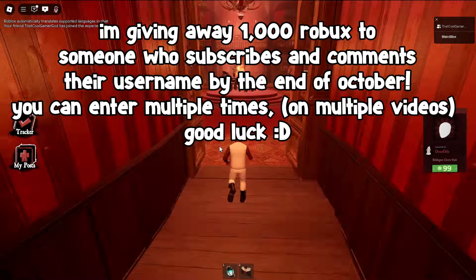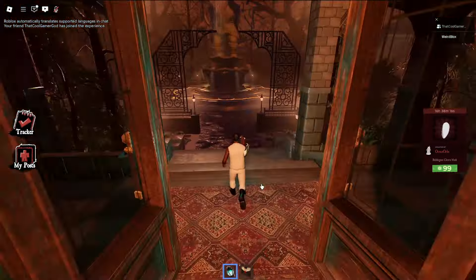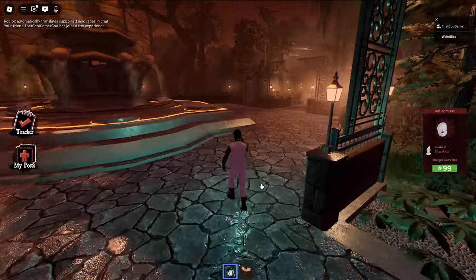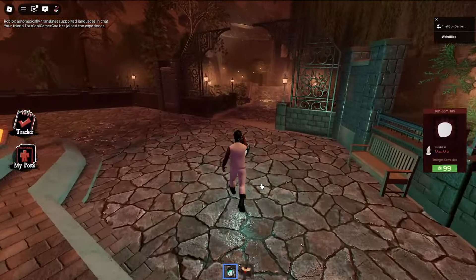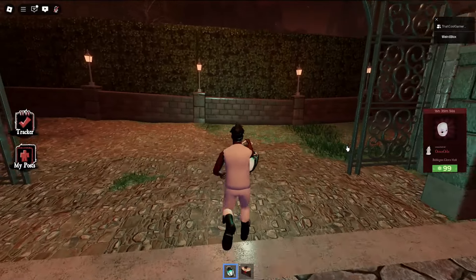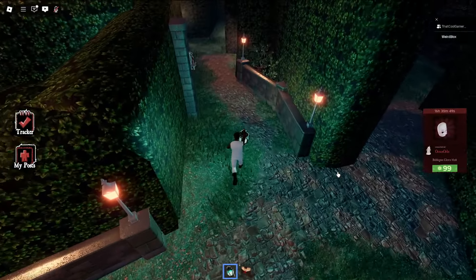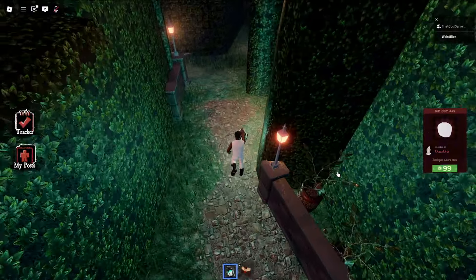Anyways guys, basically just once you spawn in, you're going to want to go through the mansion and you're going to want to go all the way to the other side where the Headless Horseman Fountain is. Once you're here, you're going to want to turn right and just follow where I go. Once you're here, just follow my lead to get to the end of the maze.